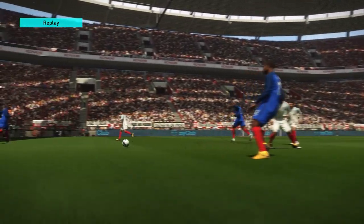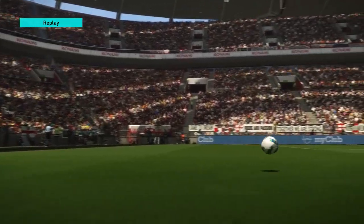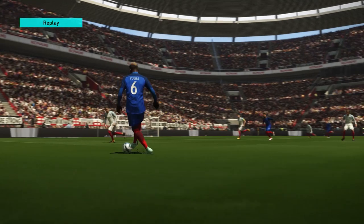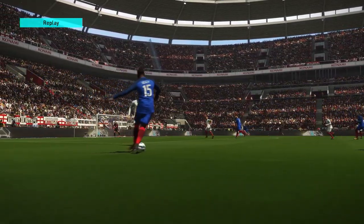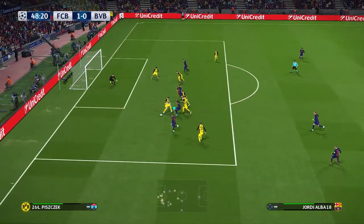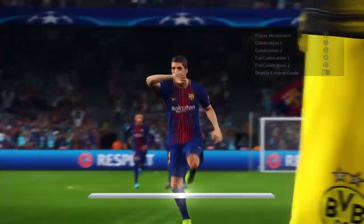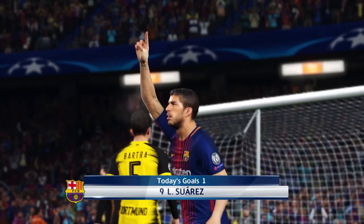Passes feel more satisfying than ever, and they're aided by better positioning of wide men, meaning more opportunities to pick out players with pinpoint crossfield balls. Ground passes are executed with greater variety — your players will contextually change from spraying the ball with the outside of the boot, to curling with the inside, to punting with the toe at will. Passing's versatility lets you produce some beautiful football — play with Barcelona and you can actually play like Barcelona. But it also means you can lump it to the big man up top, or play it wide and get crosses in if a particular situation demands it.